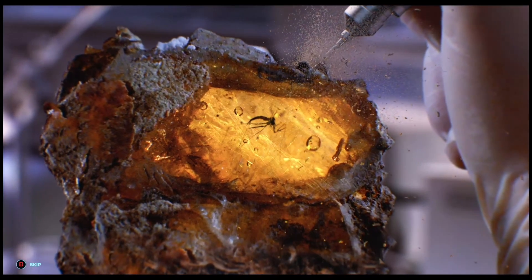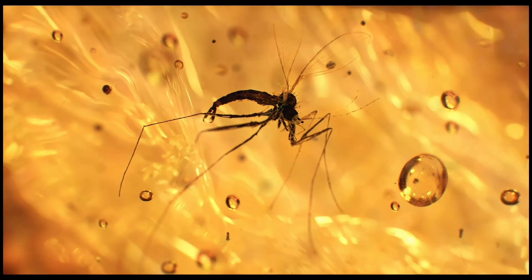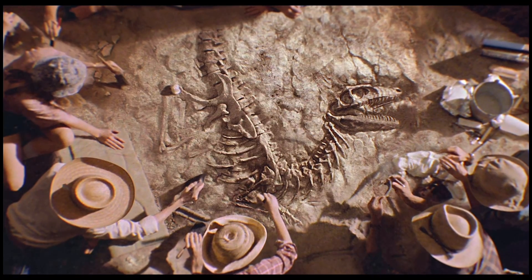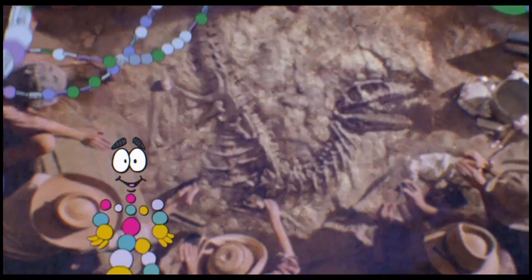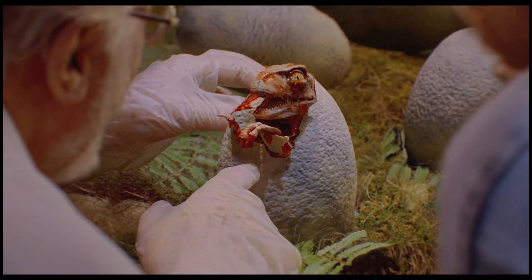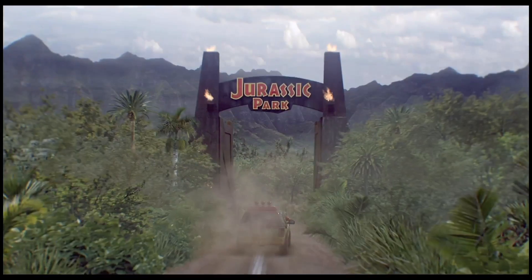Chaos Theory Mode is a fun way to re-experience iconic moments from the films in a narrative-driven game mode, which has a much longer format than the campaign missions. This takes elements of story and sandbox and combines them with some really interesting results. I really enjoyed the narrative elements found in this mode, but I did feel as though the gameplay offerings transcended too quickly into the traditional Jurassic World Evolution format. Before long, the Jurassic Park scenario became a case of just building a park.